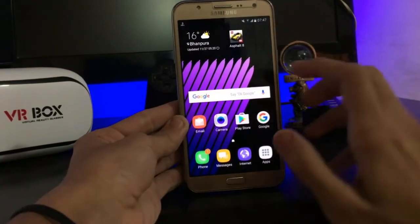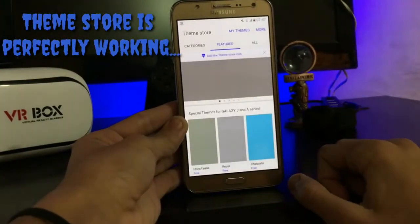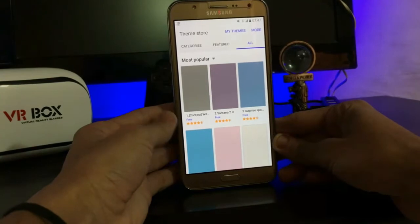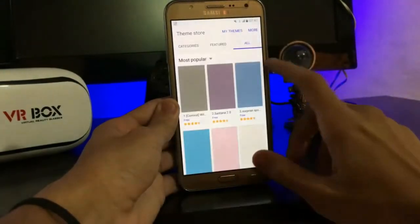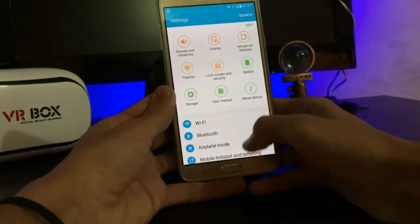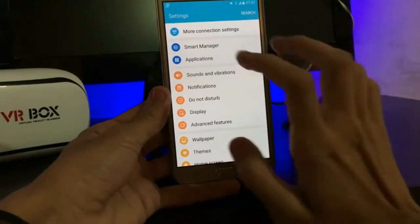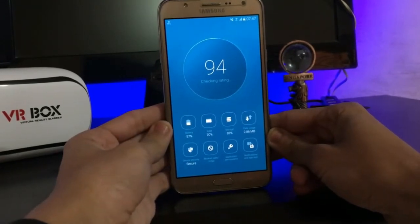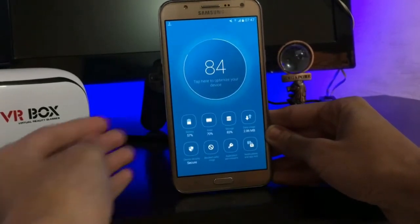Many people ask about the theme store working, so guys the theme store is absolutely working — as I show you, it is just working fine, so don't worry about this. Let's jump into the settings and see what we get. Wi-Fi, Smart Manager — Smart Manager has a new look, like the Note 7 I guess.